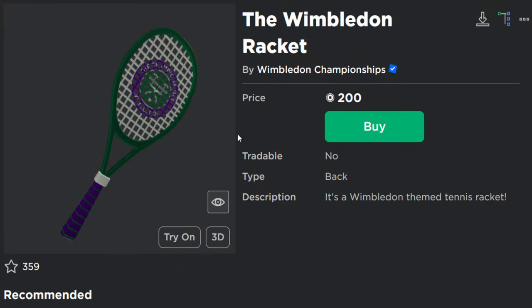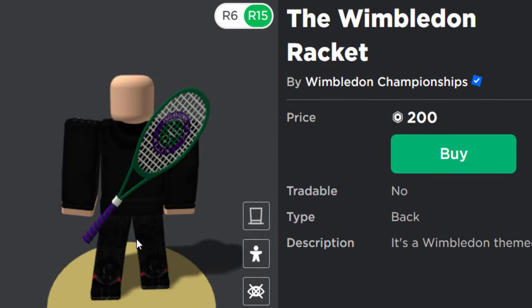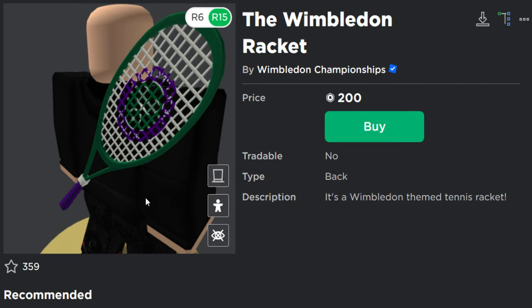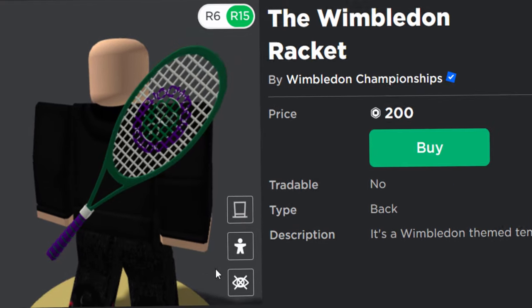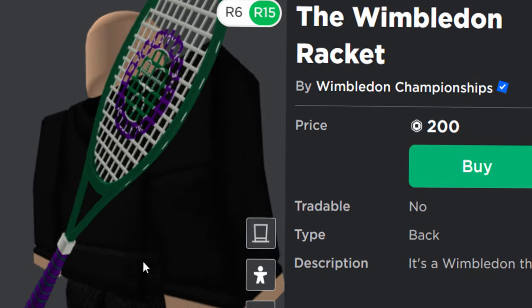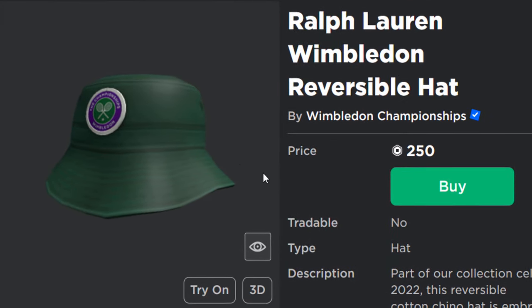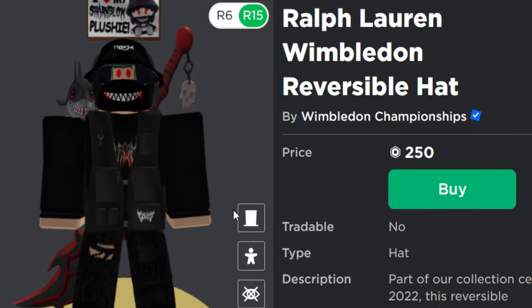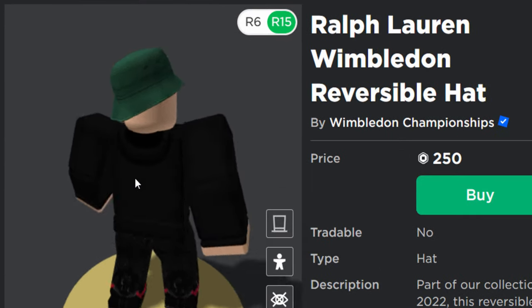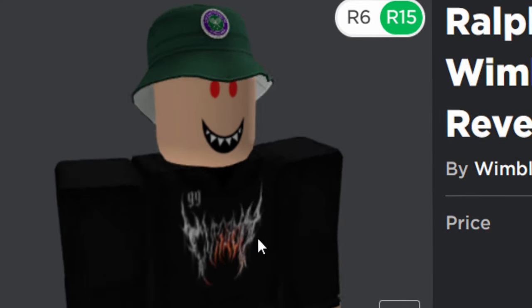So the first item we can get is the Wimbledon racket. It does say it's on sale for 200 Robux, which is a little bit strange, but I can confirm you can also get this for free. It's a back accessory, non-limited, so that means unlimited copies, which is nice. The second item, which is very good actually, is the Ralph Lauren Wimbledon reversible hat — an interesting collab, Ralph Lauren and Wimbledon tennis. It's like a little bucket hat, really cool actually. I like this one — a nice green colour as well.